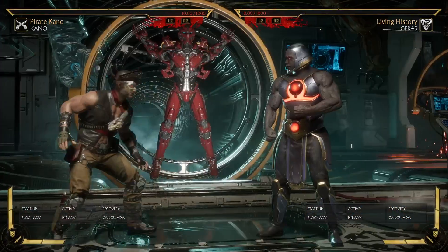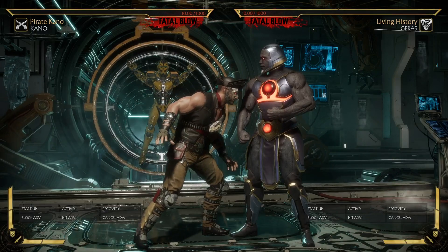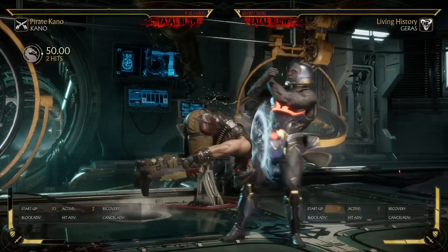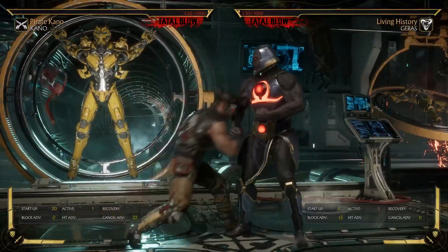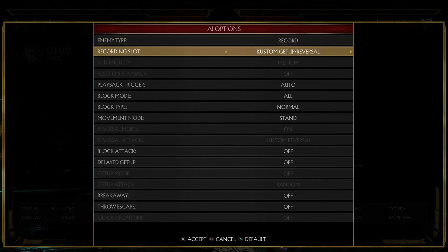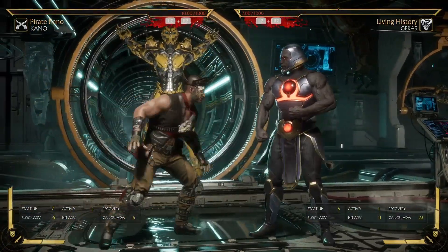It's also character-specific. Some characters have less useful up-twos — like Cassie's up-two where she just backflips and you can't follow up with any combo. Something like Geras's up-two is pretty good though; he has a very useful up-two. Let's try that down-one setup again.